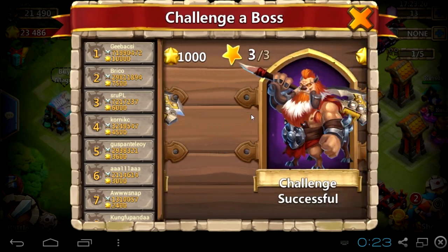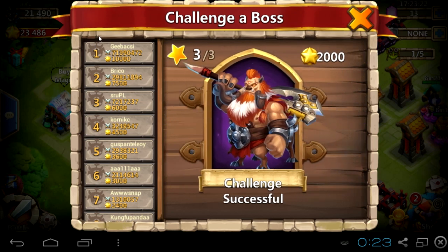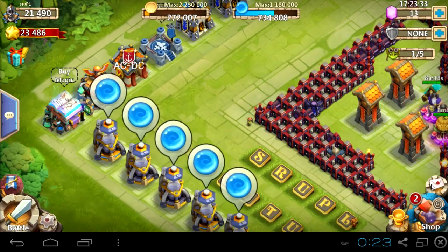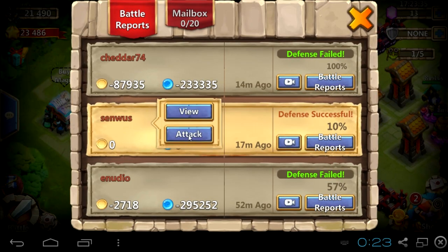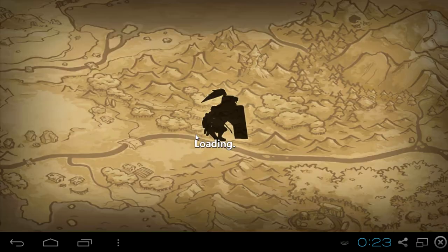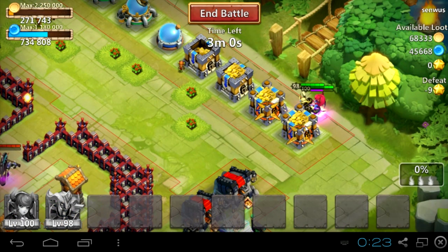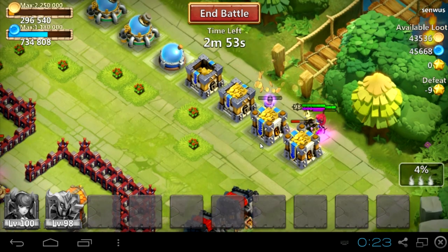I will get easy targeting battle reports for fast attacks. Of course there is one disadvantage — you are losing honor badges. So you could just do over 50% but it would take more time and you would have to always cancel your shield to attack someone else.